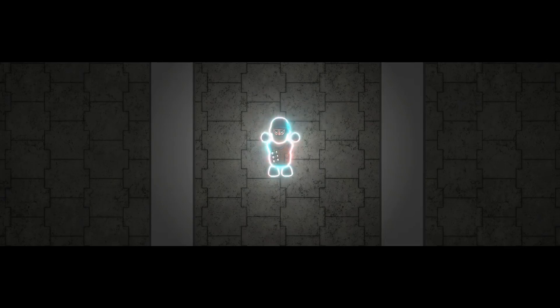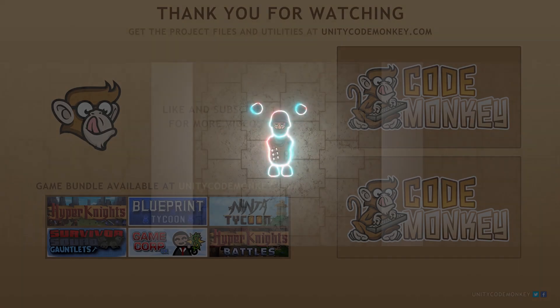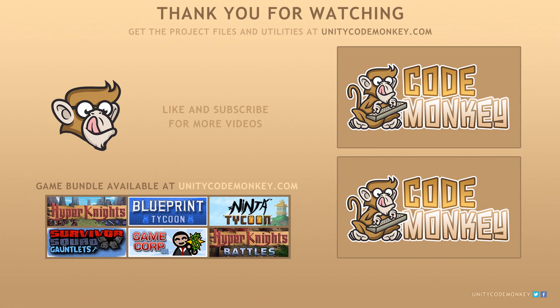And if you did enjoy the video, please hit the like button and share it with a friend — that really helps out the channel a lot. So thanks for watching, and as always, you can download the project files and utilities from UnityCodeMonkey.com. Subscribe to the channel for more Unity tutorials. Post any questions you have in the comments, and I'll see you next time.